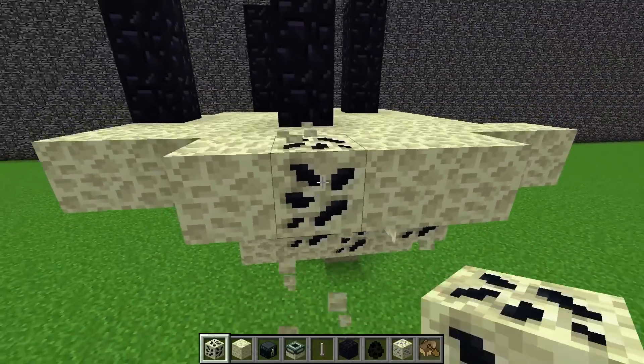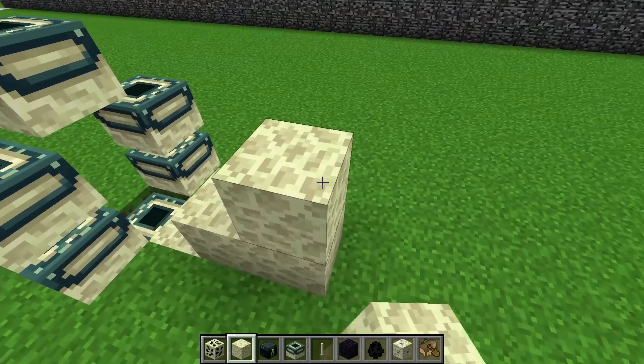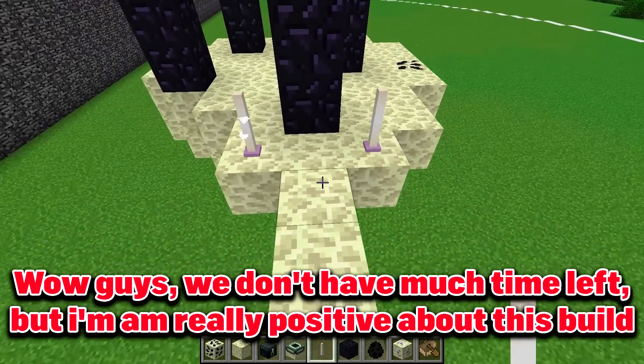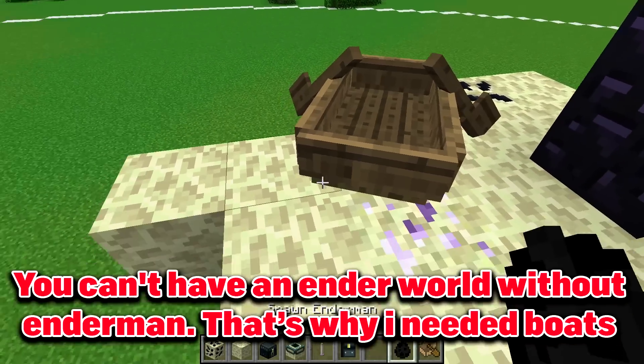And for now we somehow need to enter the island, so we will build a small cute portal. And we surely need stairs to enter the island of the Ender World. Wow guys, we don't have much time left, but I'm really positive about this build. You can't have an Ender World without Enderman — that's why I needed boats.